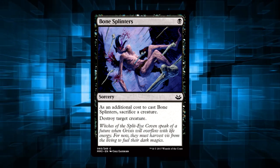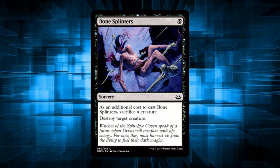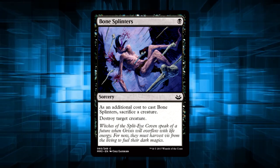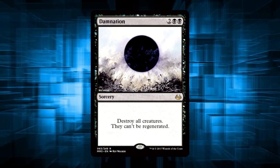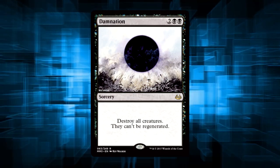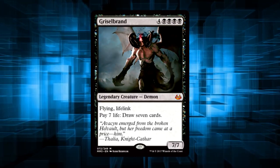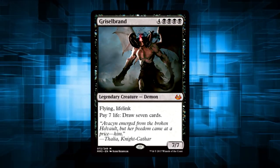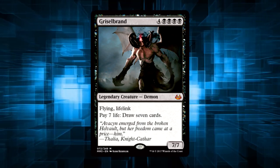Bone Splinters — I'm equating this card's inclusion to be a massive middle finger at anyone who wanted Fatal Push to get another printing in this set as perhaps the best new kill spell in Modern. Obligatory Damnation joke isn't even needed here, we got our reprints, so damn you all. I'm gonna say it outright: I'm really upset that they put Griselbrand in this set. He's banned in Commander, so I can't even get my giant demon draw engine, but whatever, I'll suck it up.